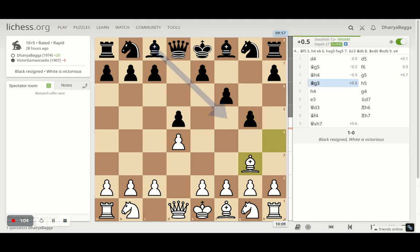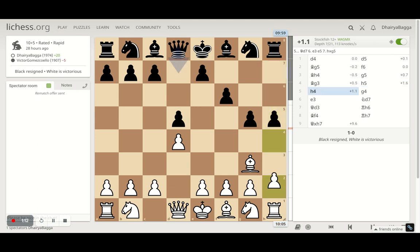After g5, the only move is to save the bishop, which I do by playing bishop to g3. The opponent plays h5, trying to hunt down my bishop. I responded with h4, making sure that if my opponent tries to take, I can take back. If the pawn moves forward, I still have an advantage because the opponent has already weakened this diagonal.